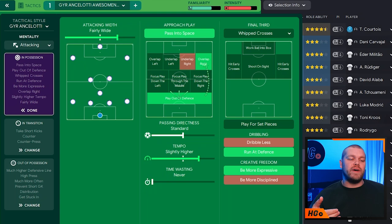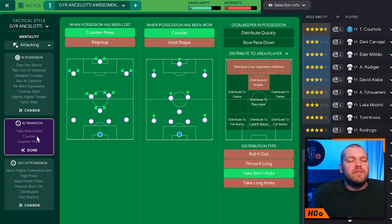In terms of the final third, they are whipped crosses into the box — I've seen Benzema score several headers with this. In terms of dribbling style, you are running at the defense, and in terms of creative freedom, you are being more expressive. Moving into transition: we are counter-pressing when we have lost possession and countering when we have won possession. In terms of distribution type, it is taking short kicks — no specific role or area selected, just varying it up.